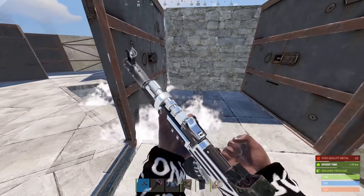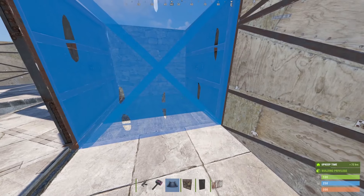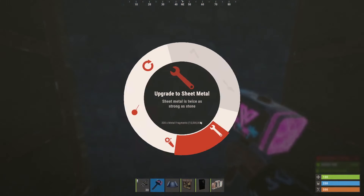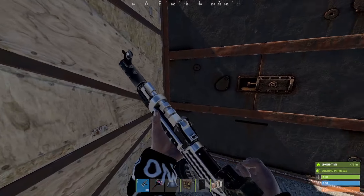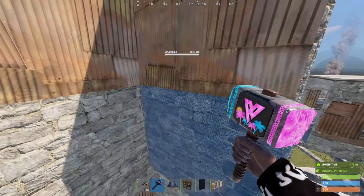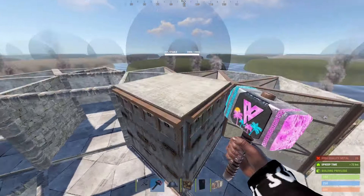Now that the bunker is in, this is how we're going to open it — on this side right here, hard side facing out, get armored board, armored. I left it as sheet metal because it will trigger the foundation check.